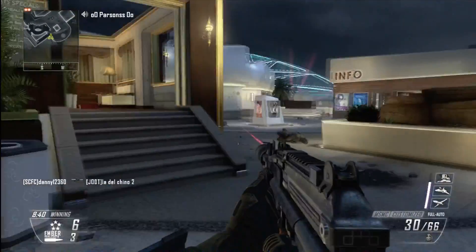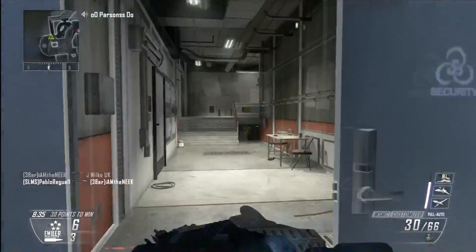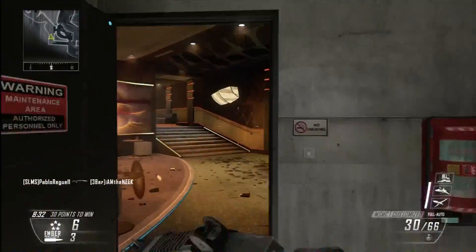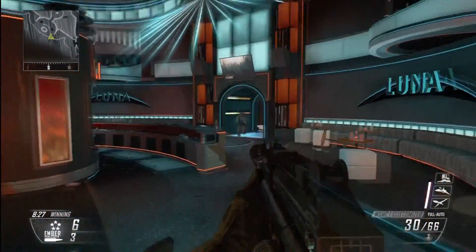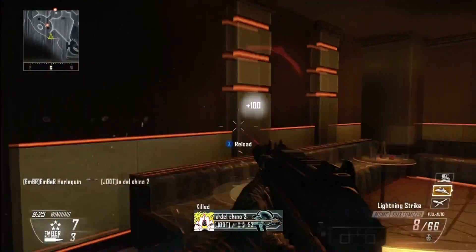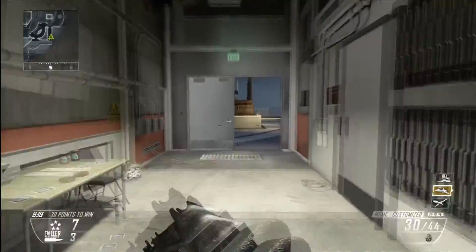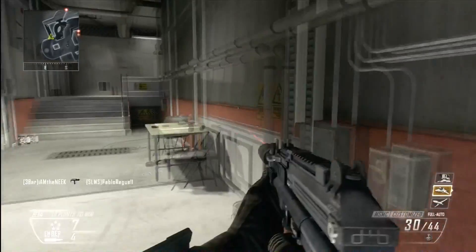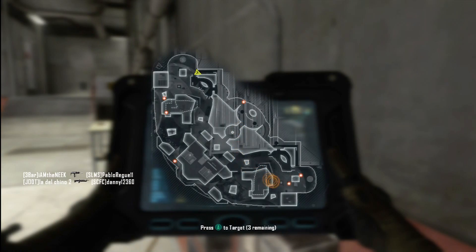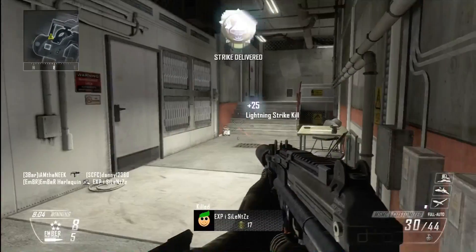Basically on Plaza — what I like to do, or any map in free-for-all — is stick to the back edges and ideally have two spawns, one to the left and one to the right of me, just so I can either spawn kill them or just get my killstreak up. Some maps like Plaza I do it every so often, and Cargo I do it all the time. I like to run around the edges, because on maps like Hijacked the spawns are really bad, so I like to stick to a certain area.